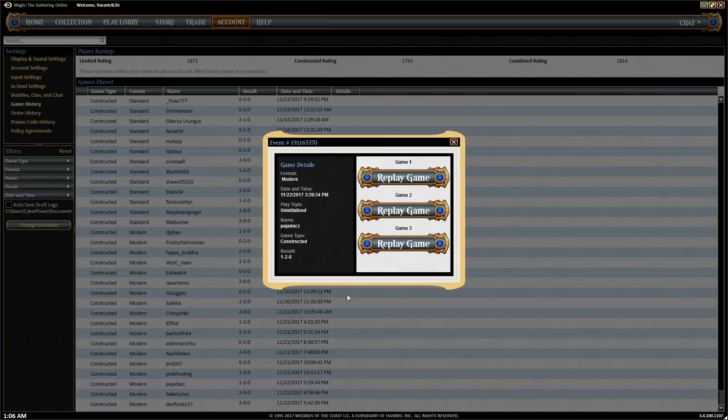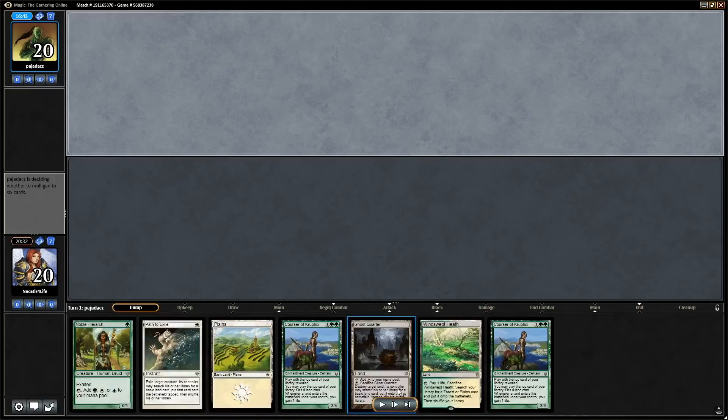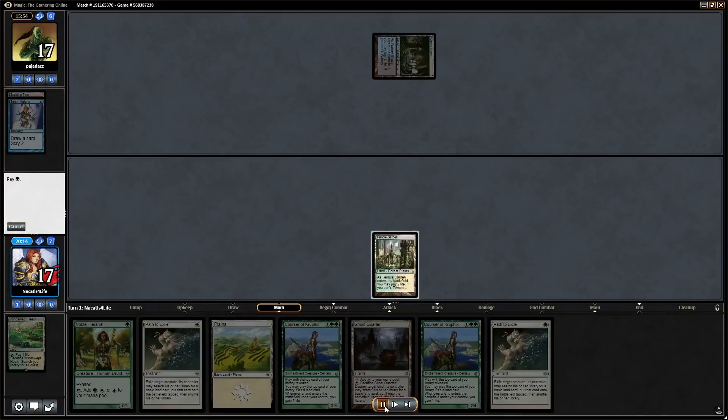That was game two. I left in the Mind Sensor and took out a Bird of Paradise, an Excavator, and a Tracker. Game three, on the draw: turn one Noble, turn two Courser, and we have a Path to Exile. These decks usually have one Island and one Swamp as basics — so if we Path their creature and Ghost Quarter them, they have no more basics in their deck. That's why Ghost Quarter can be extra effective in this matchup.